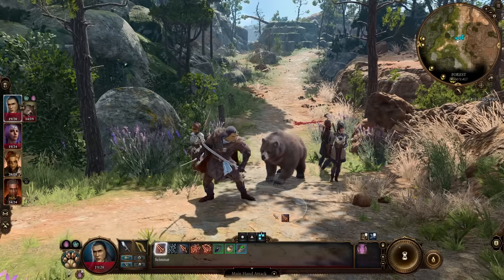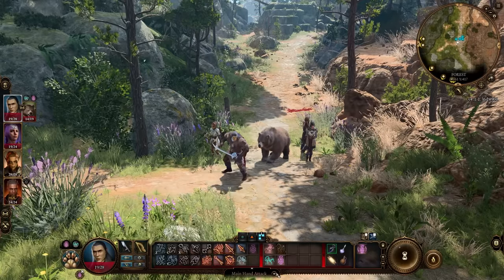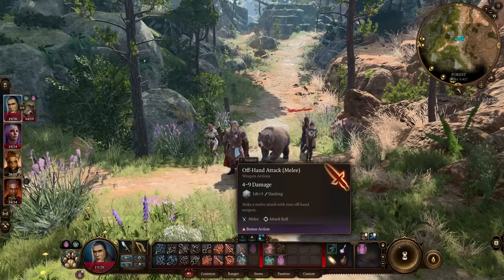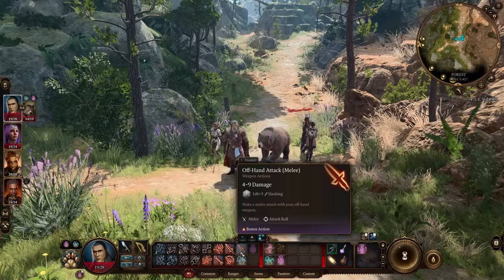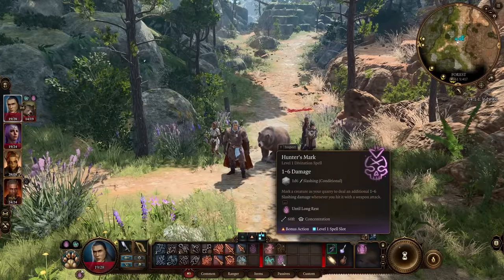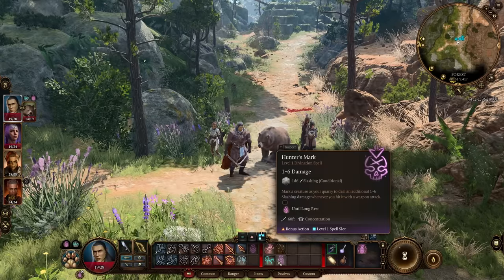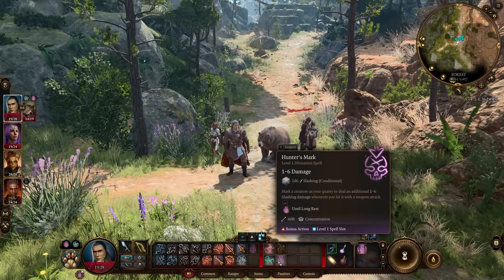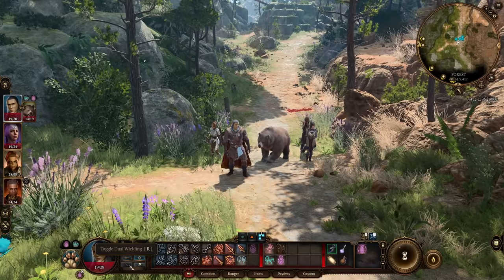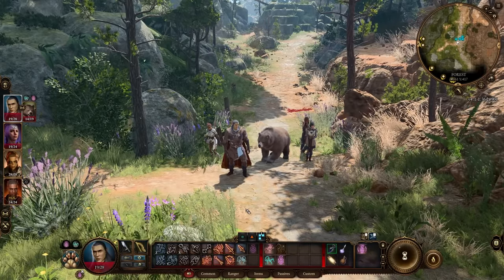When would you NOT want to dual-wield simultaneously? If you need to cast a spell — like Speak with Animals (which costs an action) — and then use your offhand melee attack as a bonus action, or vice versa. Right now I have Hunter's Mark set as a bonus action via an ability, so I can shut off dual-wield, do a main hand attack, then follow up with Hunter's Mark. Use dual wielding strategically, and this same toggle applies to ranged weapons like hand crossbows.